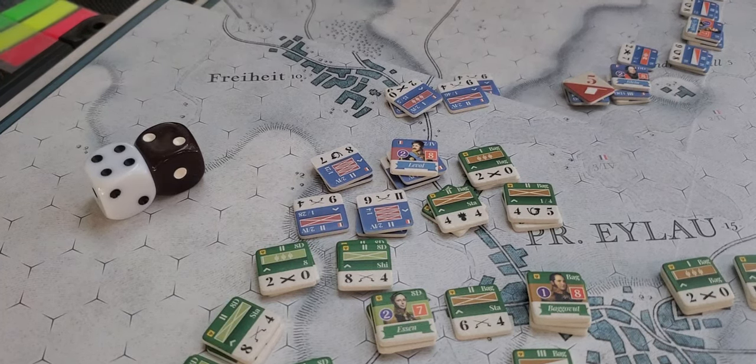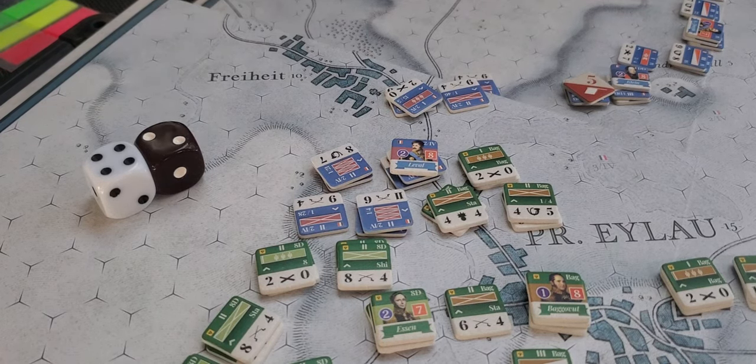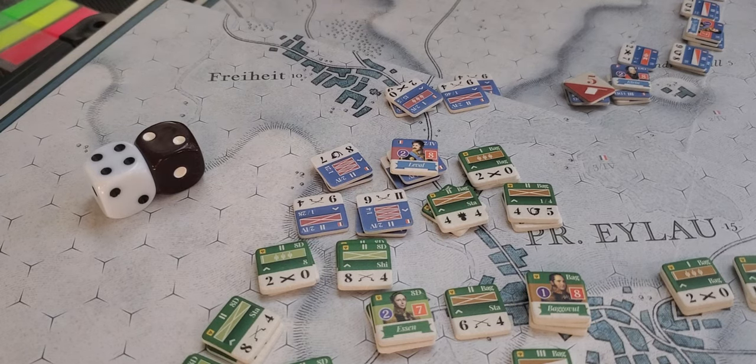20 divided by eight is 2.5, so I think we round up to three to one. In this particular instance, because I've already rolled all the dice, it ain't going to make a difference, but it's three to one.